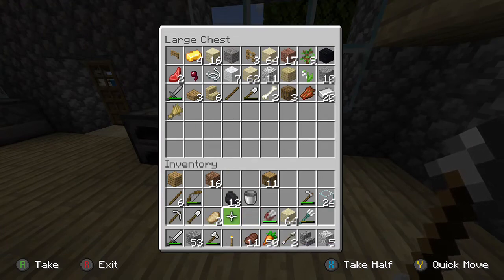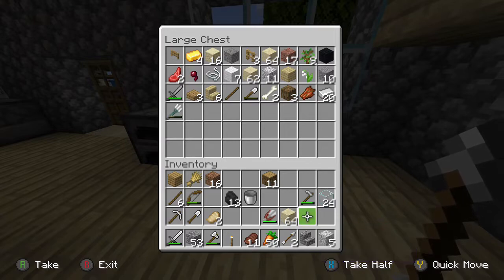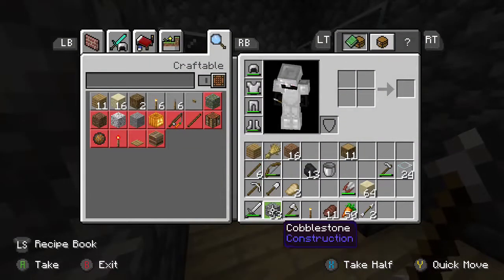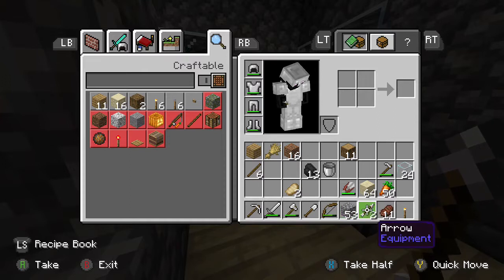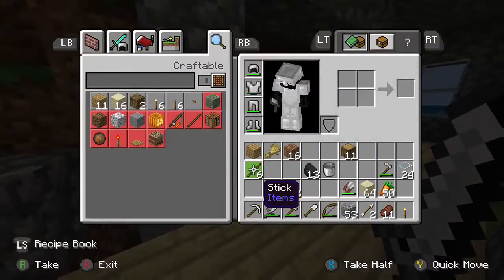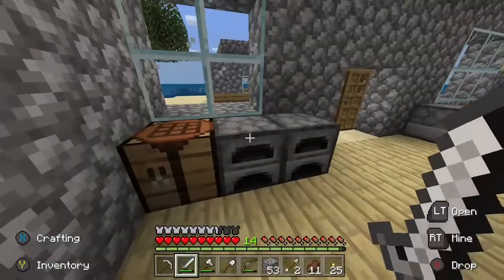Actually I'll keep the arrows because I've got a bow — I didn't even know I had that bow, that's nice. Keep the sticks, keep the meat, don't need that single piece of birch, don't need the wheat — actually I'll keep that wheat, I know what I'm going to do with it. Don't need the trident. Right, let's tidy it up quickly — torch goes there, sword goes there, that can go there. I think that's basically right.